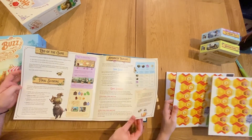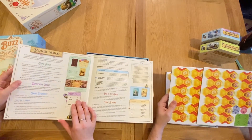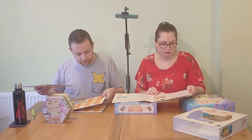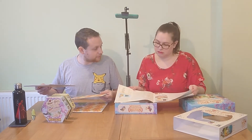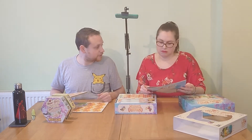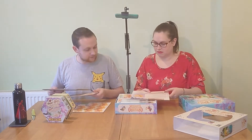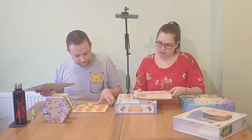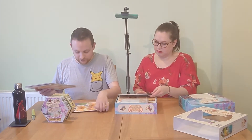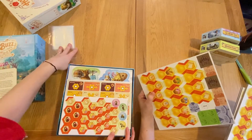Cards feature larvae — baby bees with little sleepy hats. There's also a solo setup included, which is always handy for learning a game. Chris's process is to watch a Watch It Played video with Rodney Smith, then do a solo playthrough to get the hang of it before teaching Stacy — they've had nightmare experiences diving in together with neither knowing what was going on.